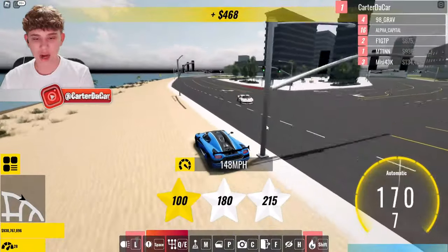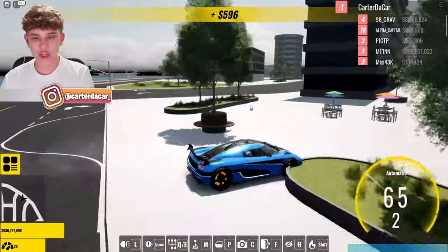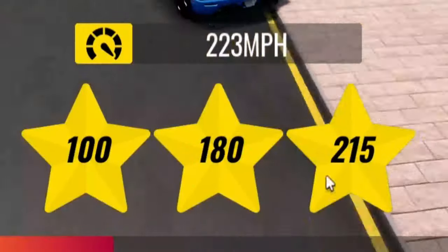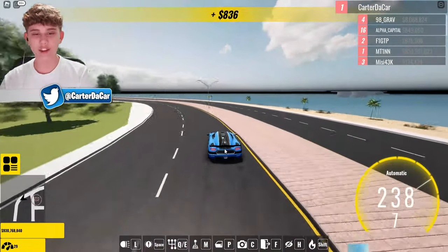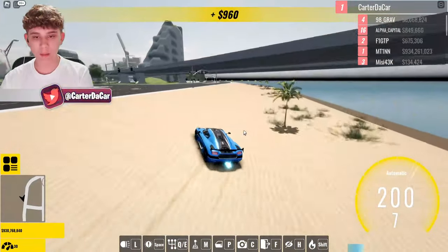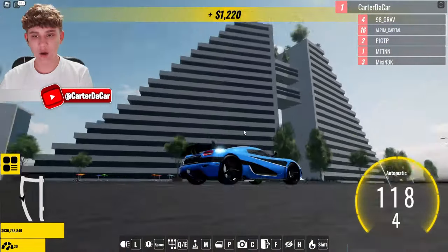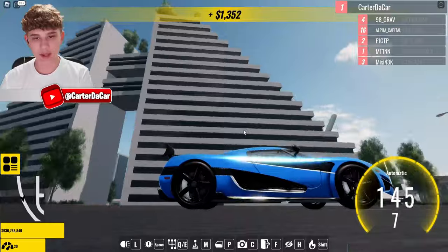We got a speed trap — let me go ahead and try to get three stars on that. We are flying down the road and we got 223 miles per hour. That's a three star on that speed trap! Oh my god, I'm losing control out here. There we go. Look at this place — it looks like a pyramid. That's pretty cool looking.